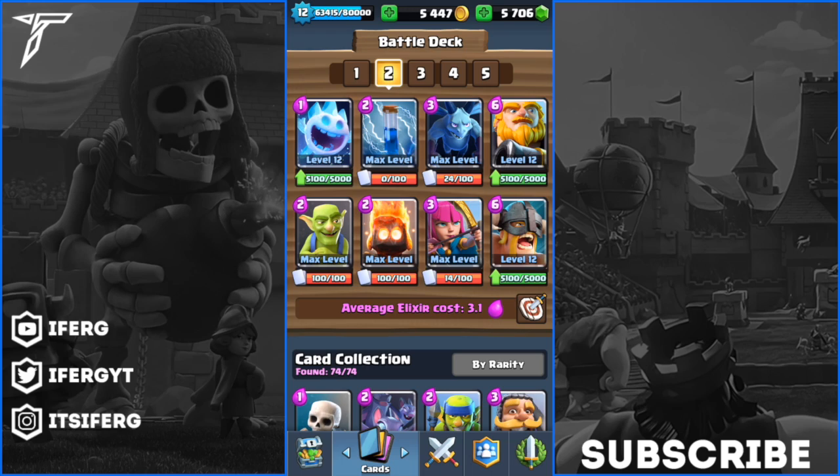So we went ahead and used a Royal Giant deck. We have that Zap for that nice little chip spell damage. We also have the Archers to target air along with three Minions, and then the Ice Spirit that also targets air. Our damage per second goes to Elite Barbarians, and then our main win condition is the Royal Giant, which is up there at level 12.